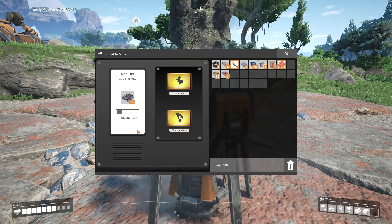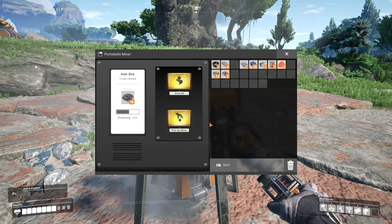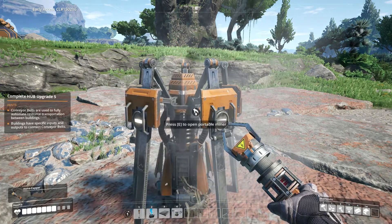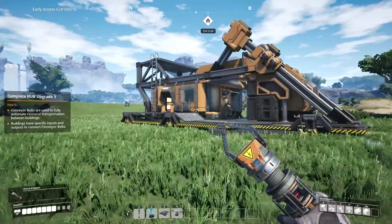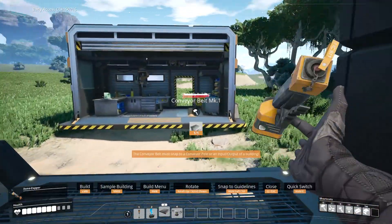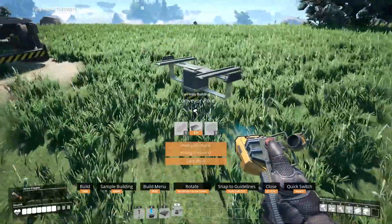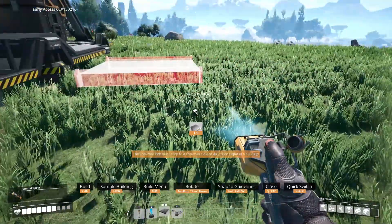What's the storage space on this thing? I need to put my zapper back in my hands. I'll crank it out until I can't hold anything anymore. Conveyor belts are used to fully automate resource transportation between buildings. Buildings have specific inputs and outputs to connect conveyor belts. So for example — that's a power pole, that's a power line, this is a conveyor pole.